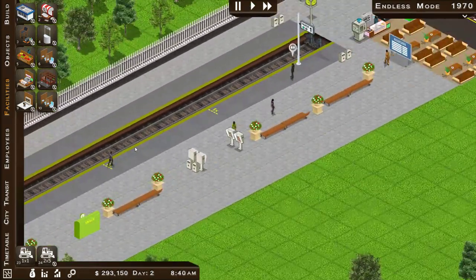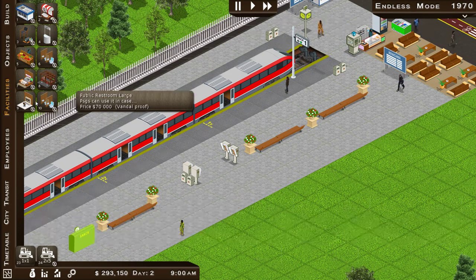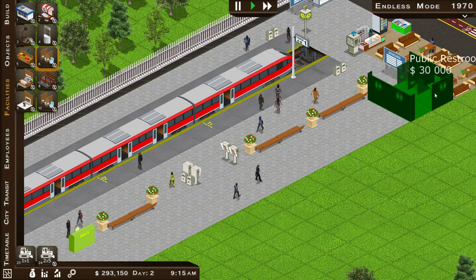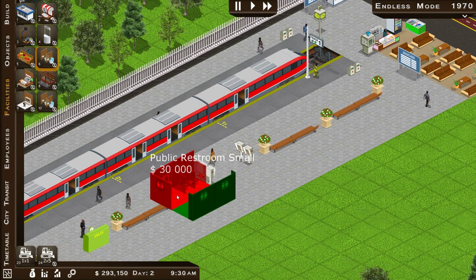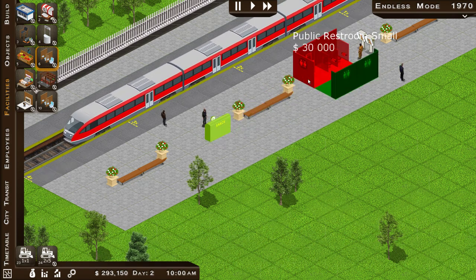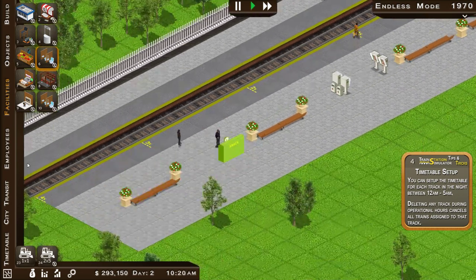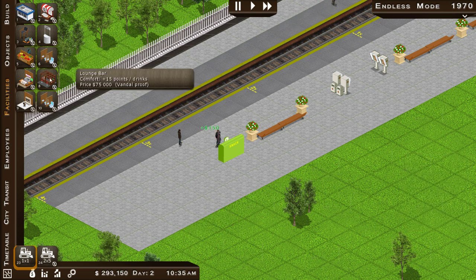We should put some bins in - that's quite a needed thing. I'm going to block everything off. Let me remove some of these objects - take these out. Trees are super irritating in this game.